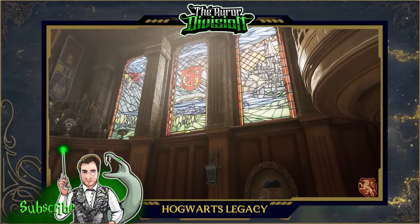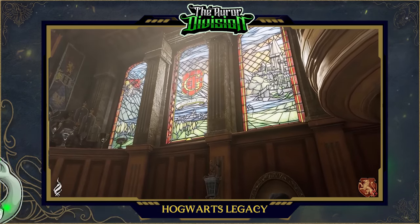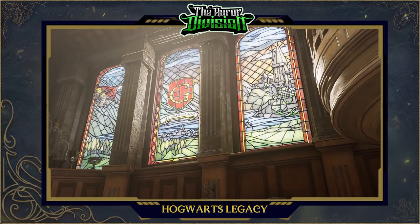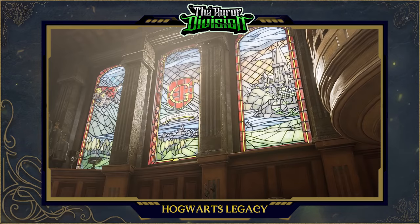But the one thing that truly caught my attention was this massive stained glass window. It depicts the big Gryffindor initial G, and under it a phrase written in Latin: Forti Enemo Estote, which translates to 'have courage' or 'be courageous.' And it makes sense because courage is a strong Gryffindor attribute.